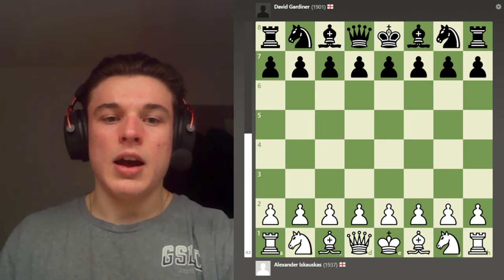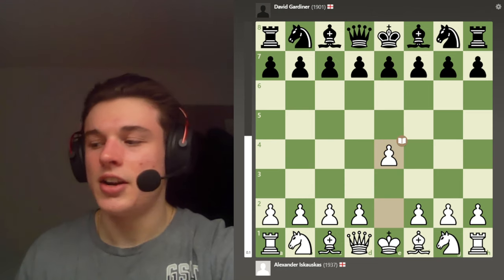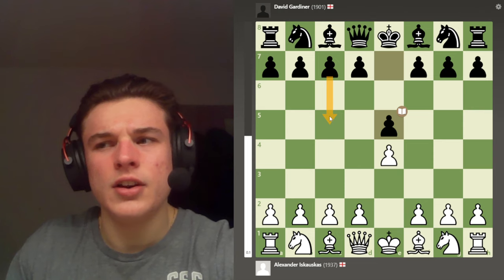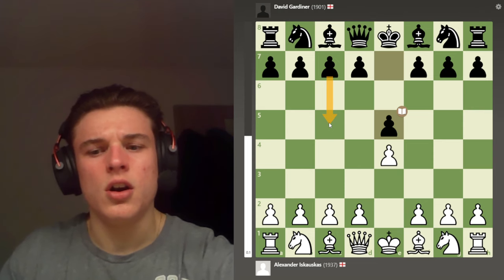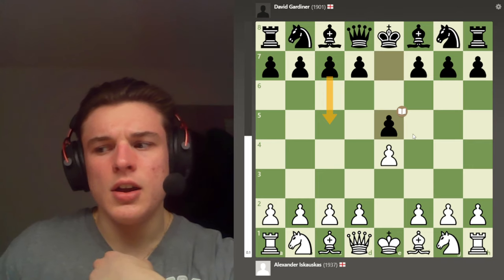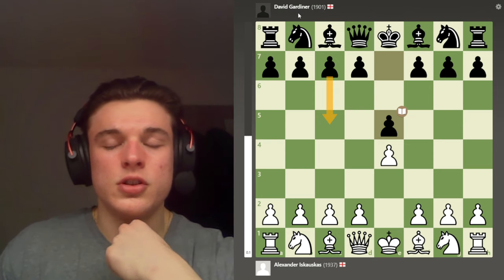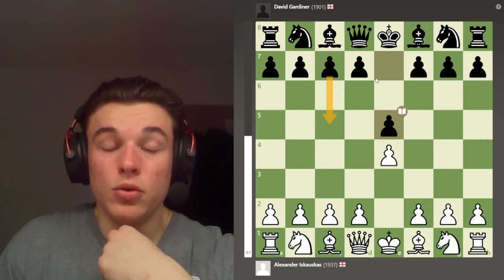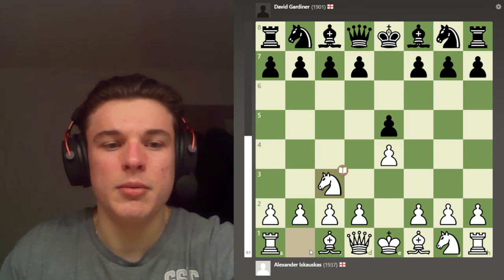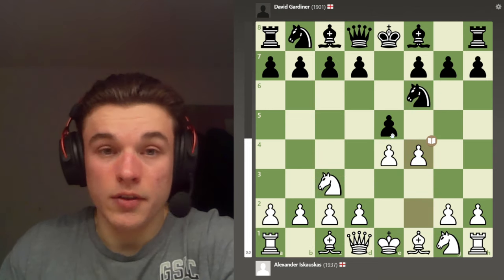I go for E4 — Bobby Fischer always said it's the best way to go for an advantage. My opponent plays E5; I was actually expecting C5. I couldn't get much information on what my opponent plays before the game during preparation. I think I must have found a different guy with the same surname when researching, because whoever I was finding online played the Sicilian. But I like playing against E5 — I play the Vienna instead of the typical Knight F3.